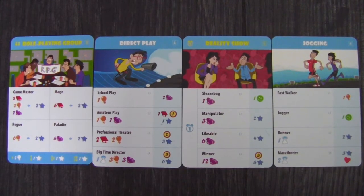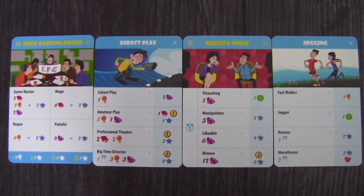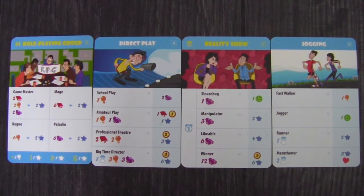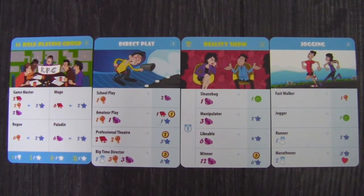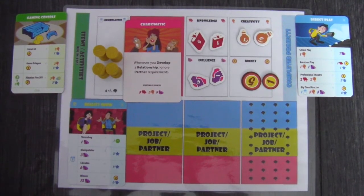Projects are a little different. When you take one, it'll stay in front of you until it's done. You can advance them by putting an hourglass on take project, then paying the resources instead of grabbing a new card. Each upgrade gives better bonuses. Once completed, projects are moved off to the side.